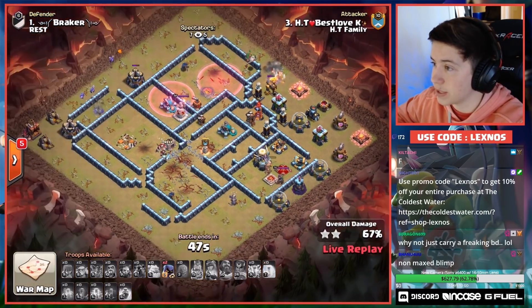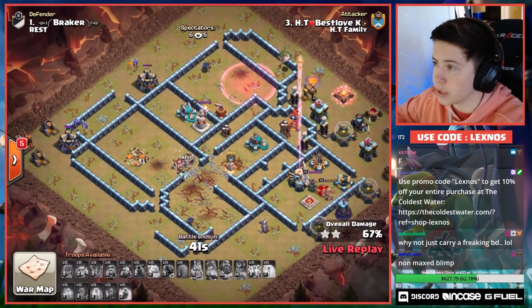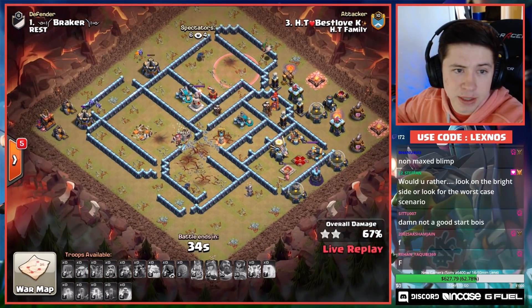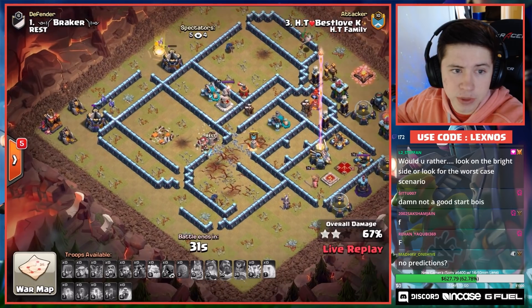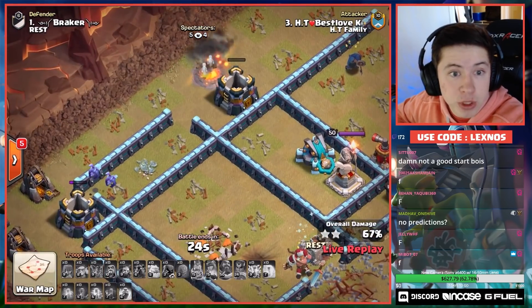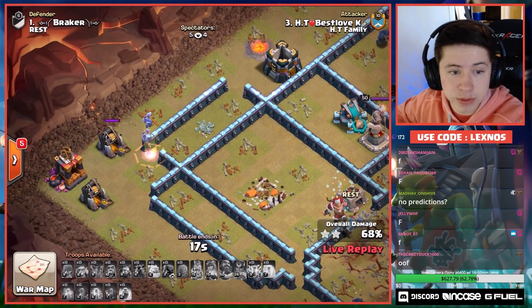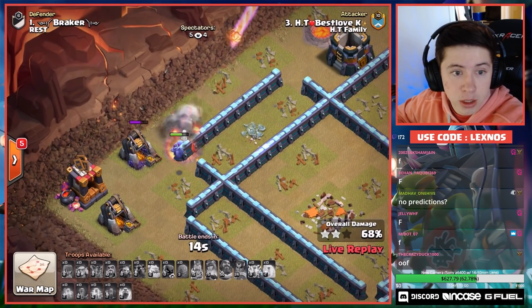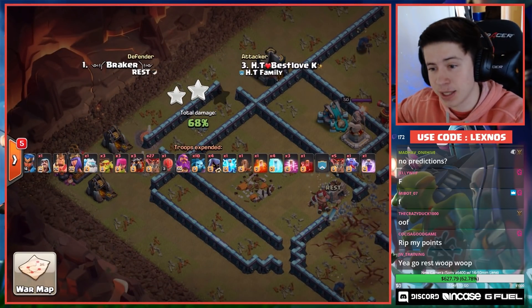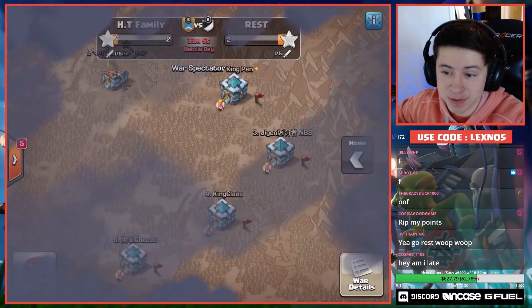This is gonna be a low percentage attack in this meta where 99% isn't even enough. This one's only gonna get close to 70, maybe just a little bit above 70. He freezes the Scatter and the Sweeper so the Minions aren't even targeted and can grab that Gold Storage. No more cleanup on the right side, and the Eagle's gonna be able to shoot his Minions, so I'm not sure if he'll even reach 70%. These Minions get absolutely pummeled, zero HP Gold Storage. He falls short — one more building and he could have had 69%, but instead it's a massive defense for Rest, and now they have the advantage after the first round of attacks.